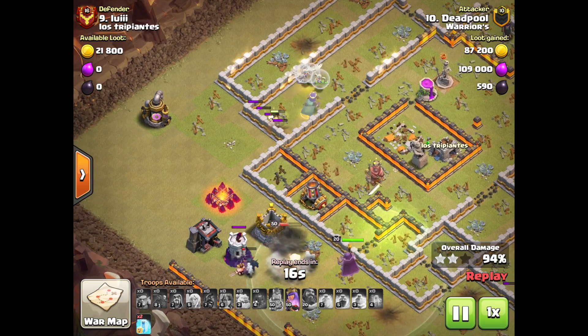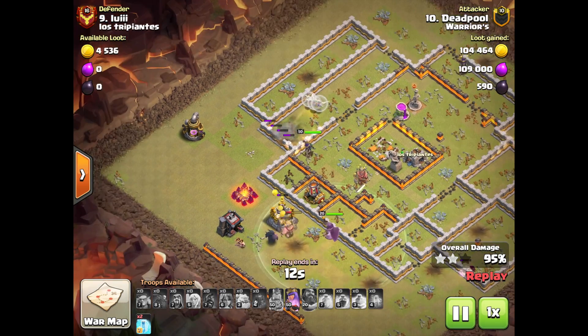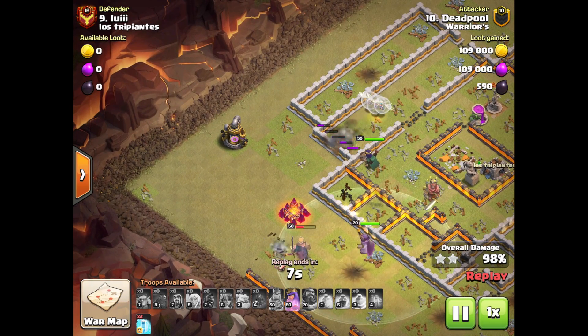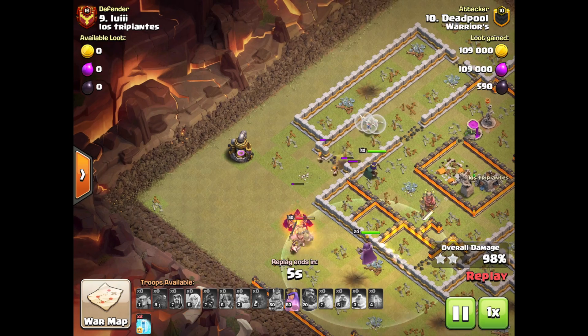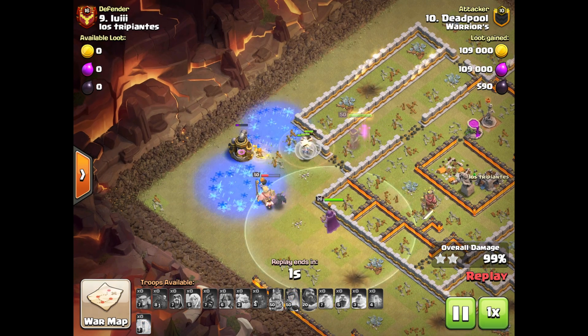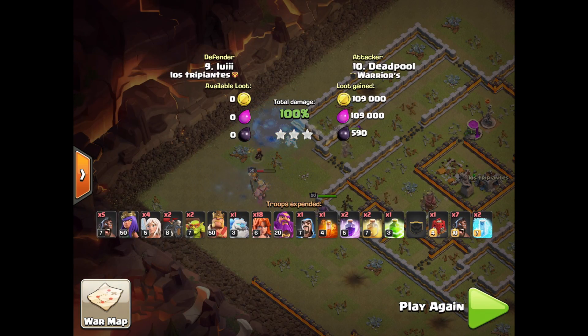My troops are making their way just fine through the top, and my queen is doing her job — tanking and keeping the flank clear so that the Valkyries stay inside and do their thing. She's actually being smart and coming around that wall. The point is, on a base like this with a whole lot of value in one massive compartment, this strategy is a very safe way to take it out — comfortably done, with two spare spells and a lot of troops still alive.